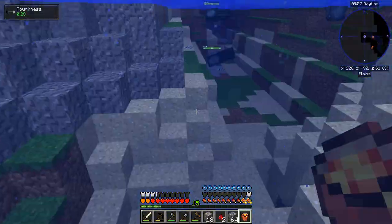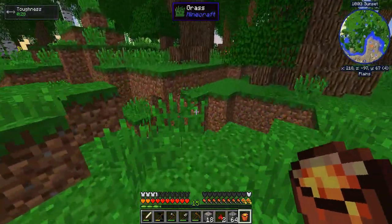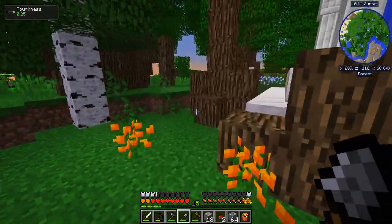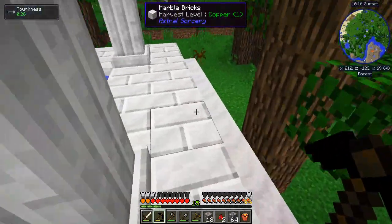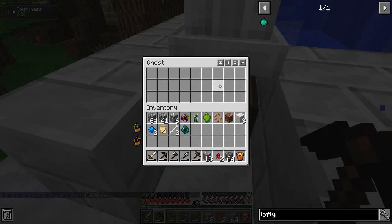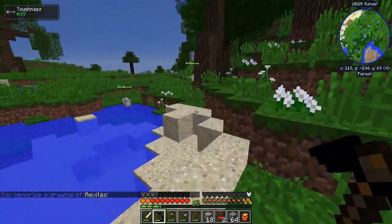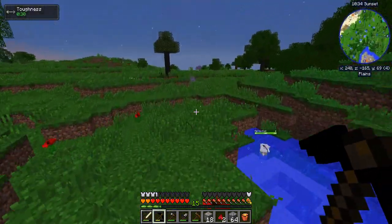Anything over here? Oh, there's a hole there into a cave, which might be okay-ish. We're not gonna be packing around our lava in our hand. I didn't realize this was here, so I don't need to accidentally right-click it and drop a bucket of lava into the environment.